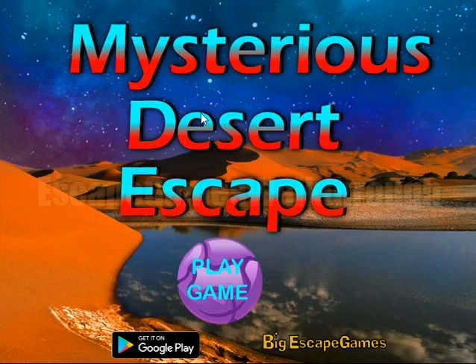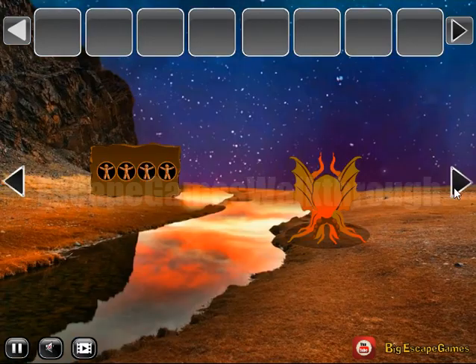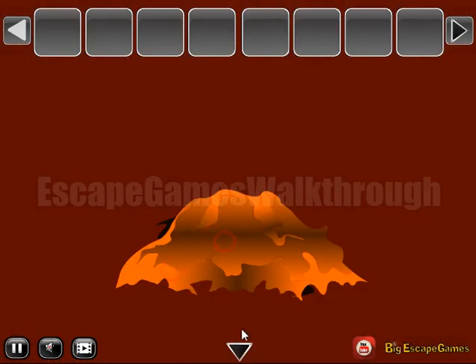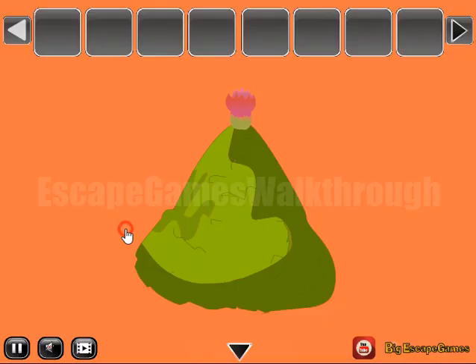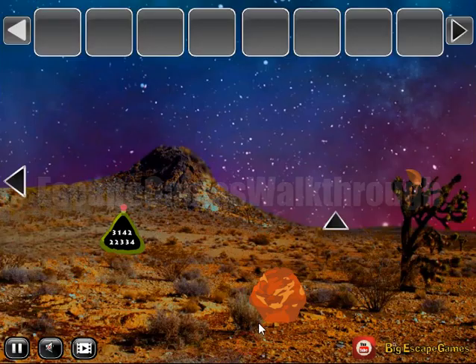We are playing Mysterious Desert Escape by Big Escape Games. Let's begin. Here's a strange creature you can see, and here's a heap of ground. Further, there's a strange cactus with a hint — we will use it a bit later.